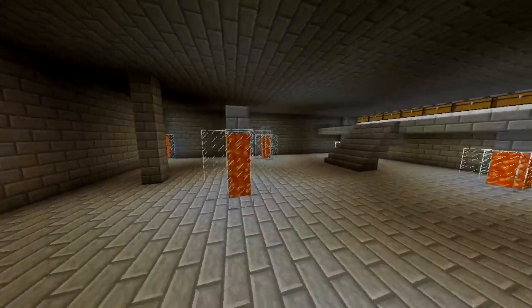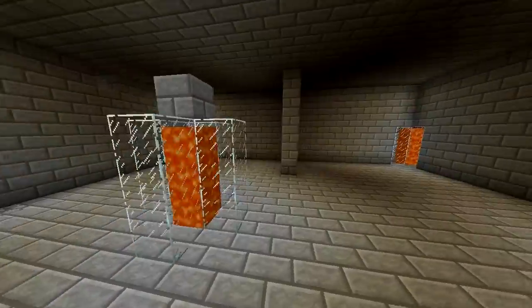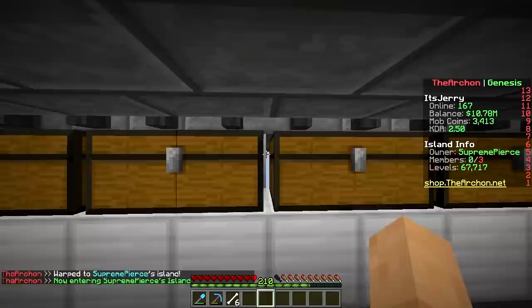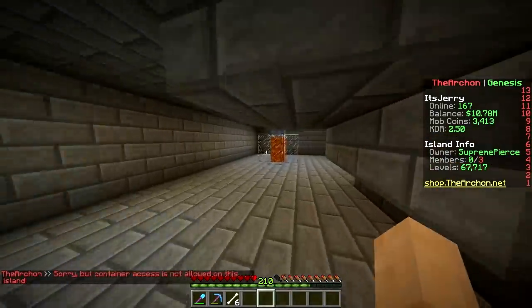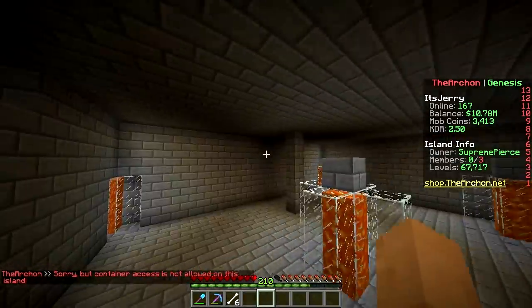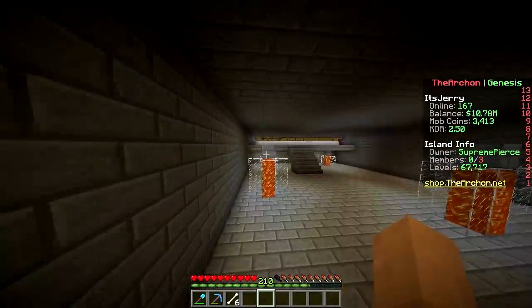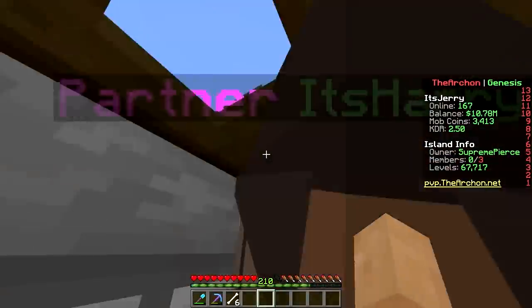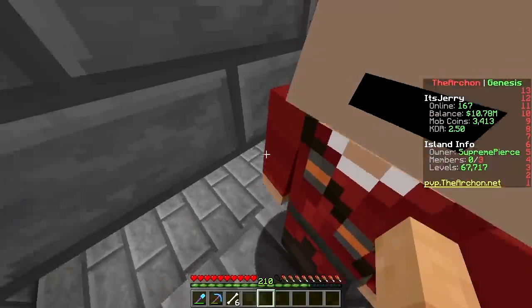Lobby warp — we've got lava pillars, interesting. We're seeing a bunch of chests and we can't get out. There are some trap doors but you can't open them. Not much to see outside.